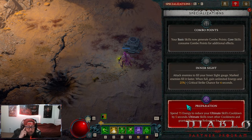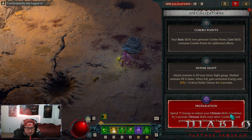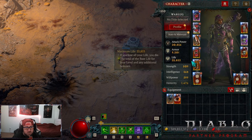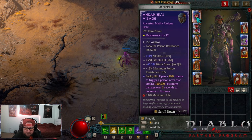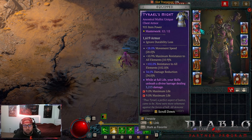For specialization we're using Preparation. Inner Sight is fine too, but since DOT damage doesn't crit, Inner Sight is only okay. With Preparation, spending 75 energy reduces our ultimate skill's cooldown — Death Trap — and ultimate skills reset other cooldowns and grant 50% damage reduction. So we become tankier and it resets our Poison Imbuement so we can keep spamming. For gear: you need Andy's Visage 100% — you cannot play this build without it. Try to get crit and attack speed on it — very important. Terial's Might really helps hit resistance caps and more damage reduction.